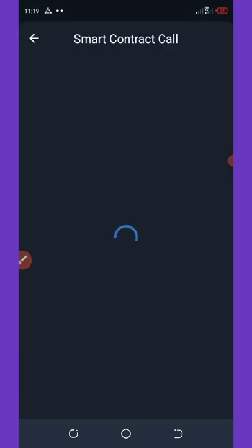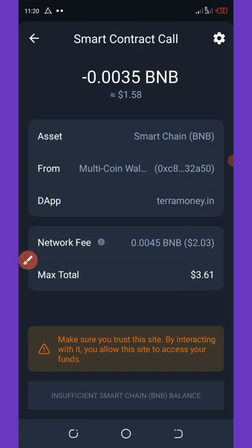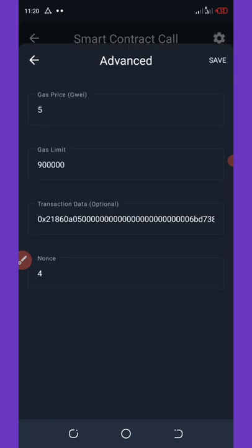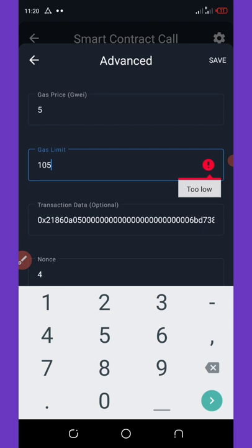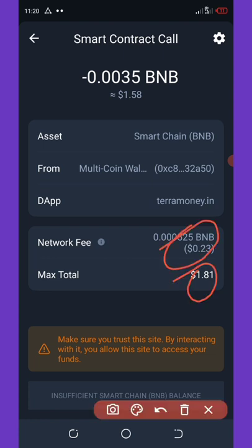Once you connect, it will take you to the smart contract call and you need to pay the required amount. The network fee shown is $2.32, and the total max is $3.61 — that's high, so we're going to reduce the network fee to 23 cents. Click on the settings icon in the top right corner of your screen, set the gas fee to 200,500, then click Save. You will see the network fee has gone down to 23 cents, and the total max you'll spend is $1.80.